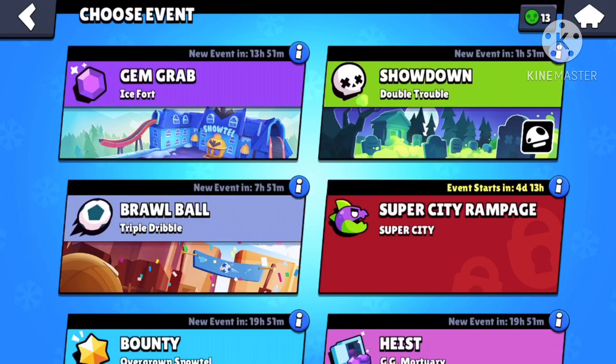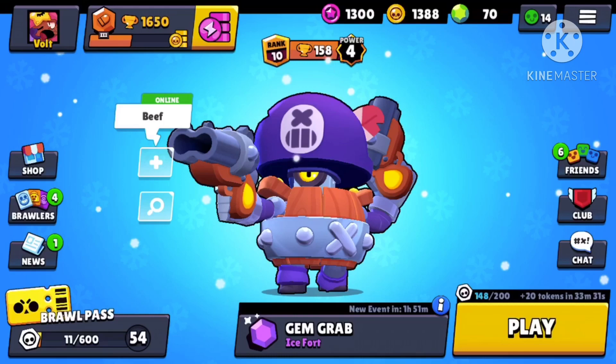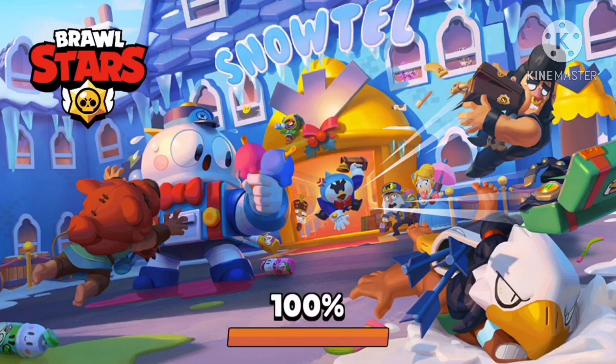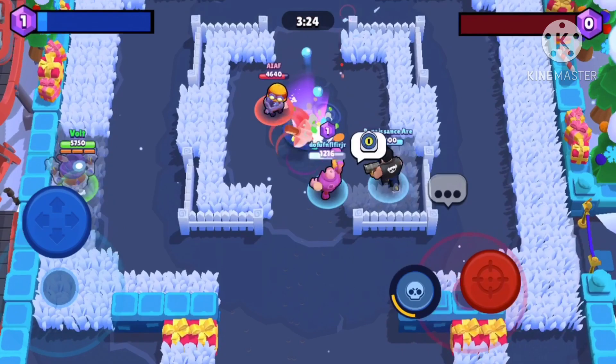I'm going to hop into a game of Gem Grab first. On this map you want to take a lane or flank, so I'm going to go to the left here and see if anybody's on my lane. No one is, so I'm going to flank here and just get some supercharge.